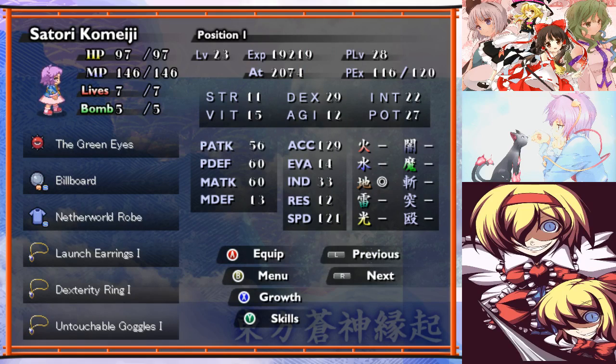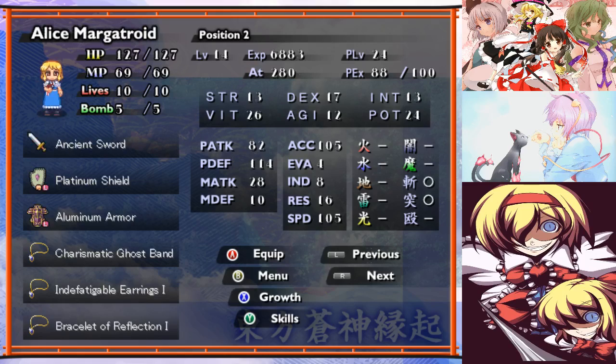The main changes on Satori from the stage build: instead of the poison lily she has the untouchable goggles, because I don't think poison actually does anything in this fight. Some more evasion is definitely a decent thing, considering the buff to evasion that could be useful. She also has the billboard, because physical attacks are kind of a thing. Alice doesn't have the melon sword because Commander Yomu has the melon sword still. Since Yomu is going to be used in the next stage most likely, I kind of want her to get the plus 5% experience. Instant death might happen, so there is protection against that.